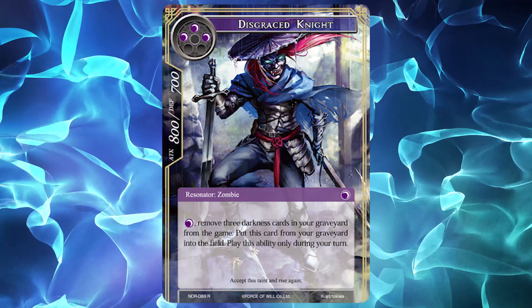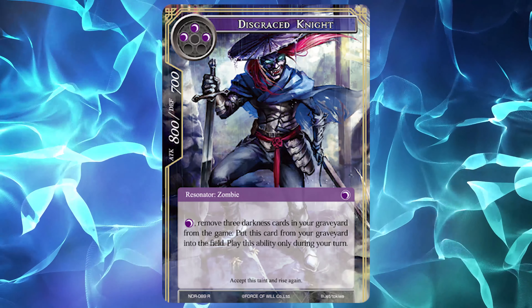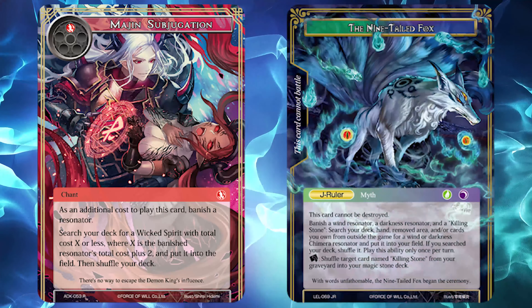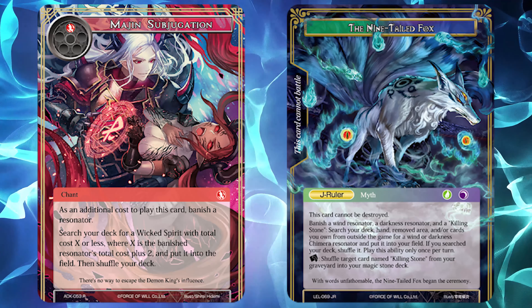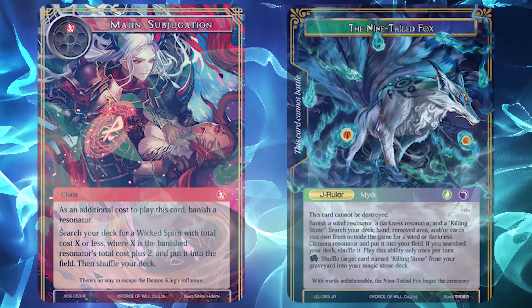Knight's applications are a bit more varied outside of Constructed. In New Frontiers, he makes for a cheap and easy way to play sacrifice outlets for Majin Subjugation, leading into potential turn 2 Beelzebubbs. In Wanderer format, he also provides good synergy with Kyubei, since he not only provides a similar sac outlet, but can also set up plays by removing Chimeras from the grave — the one place Petal can't summon them from.